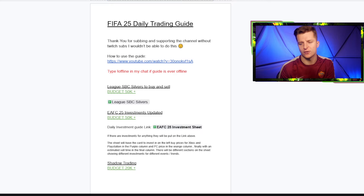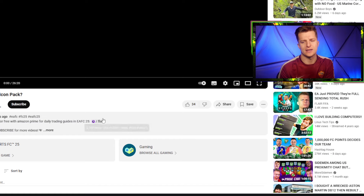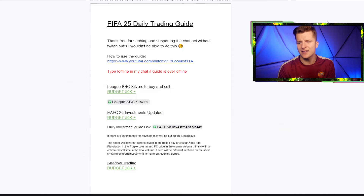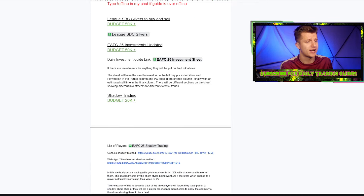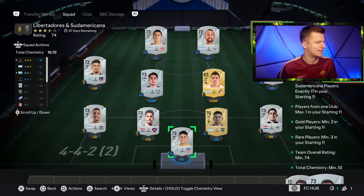If you guys are interested, I do offer a daily subscriber trading guide over on Twitch. All you've got to do is head over to the top link in the description and you can subscribe for free with Amazon Prime. If not, it is £5, €5 or $6. In that daily trading guide you get a daily updated list of 100+ Sudamerica and Libertadores silvers which you can either flip or use for the SBCs. On top of that I also have daily investments and daily updated data on how to shadow trade — basically daily updated stuff to help you guys with all your trading and investing needs.